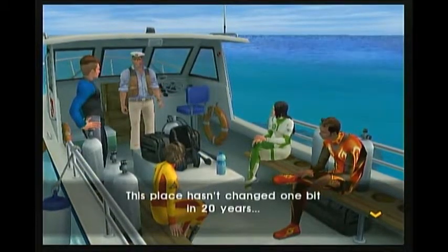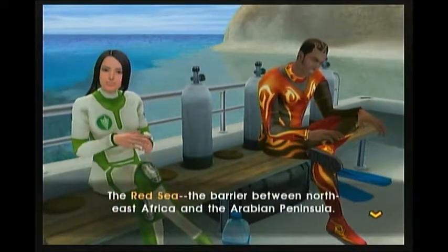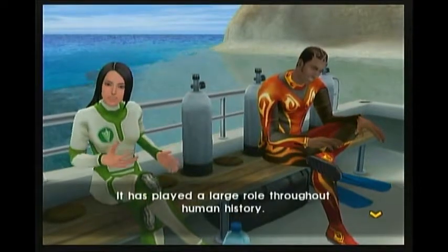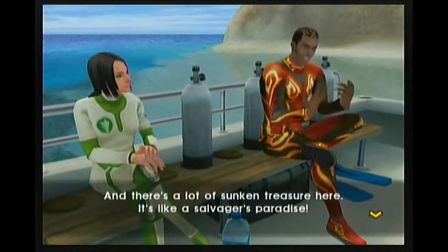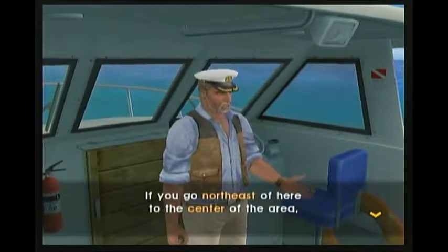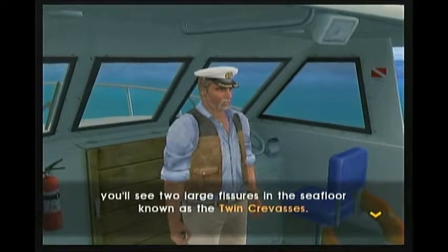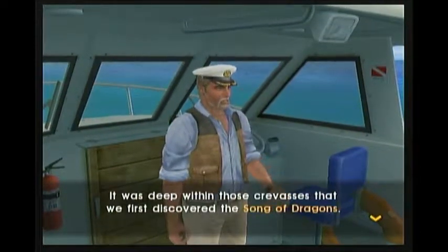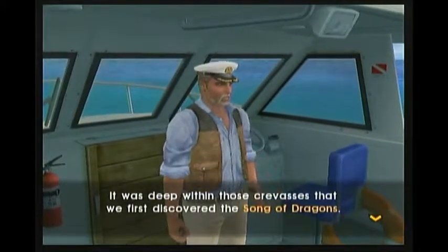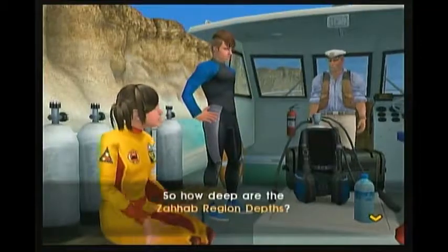This place hasn't changed one bit in 20 years. The Red Sea — the barrier between northeast Africa and the Arabian Peninsula — has played a large role throughout human history. And there's a lot of sunken treasure here, it's like a salvager's paradise. If you go northeast of here to the center of the area, you'll see two large fissures in the sea floor known as the Twin Crevices. It was deep within those crevices that we first discovered the Song of Dragons. The submarine HD9 should still be down there too.